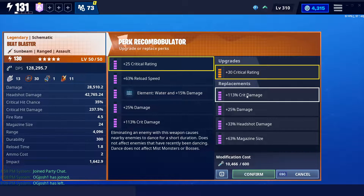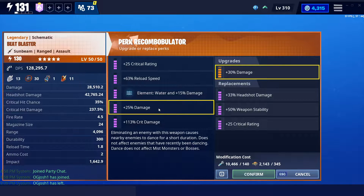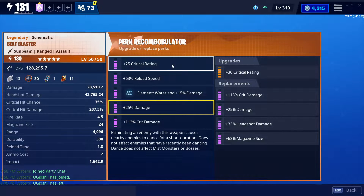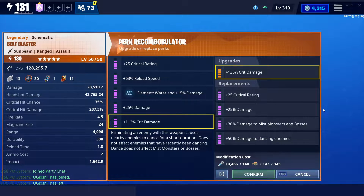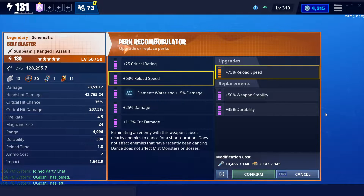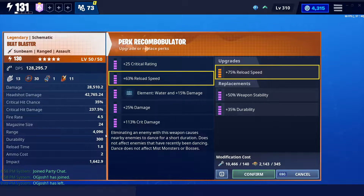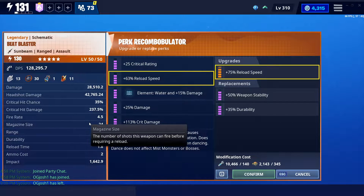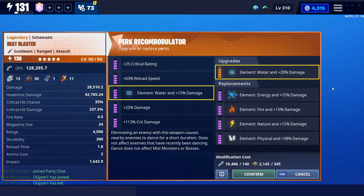When you max it out, it'll be 60% extra damage to dancing enemies, which is a whole lot — probably more than a crit damage perk would do. You can do double crit: crit damage up top, crit damage down here, and crit rating in the middle. I don't know why I have plain damage on this build. So the best perks would be crit rate and crit damage at the top, crit rating in the middle, dancing enemies at the bottom, and I'd recommend reload speed — there's not really any other option there.